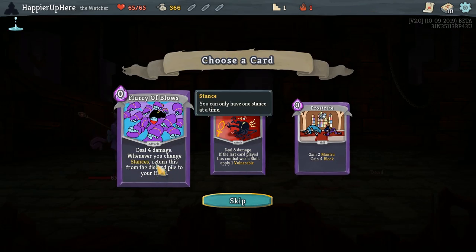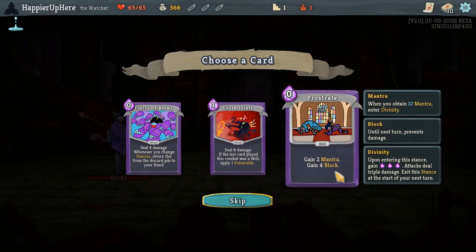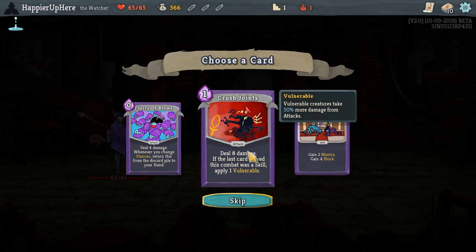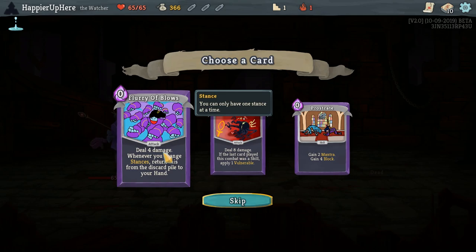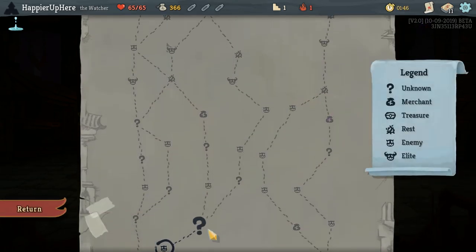Let me read out the new cards. Flurry of Blows deals four damage whenever you change stances, and returns from the discard pile to your hand. Crush Joint deals eight damage — if the last card played this combat was a skill, apply one vulnerable. Prostrate gains two Mantra and four block. Mantra is a mechanic where upon gaining ten total Mantra, you enter Divinity, which gives you three extra energy and allows triple damage, but only for one turn. Crush Joint is a safe bet. Let's do Crush Joints.